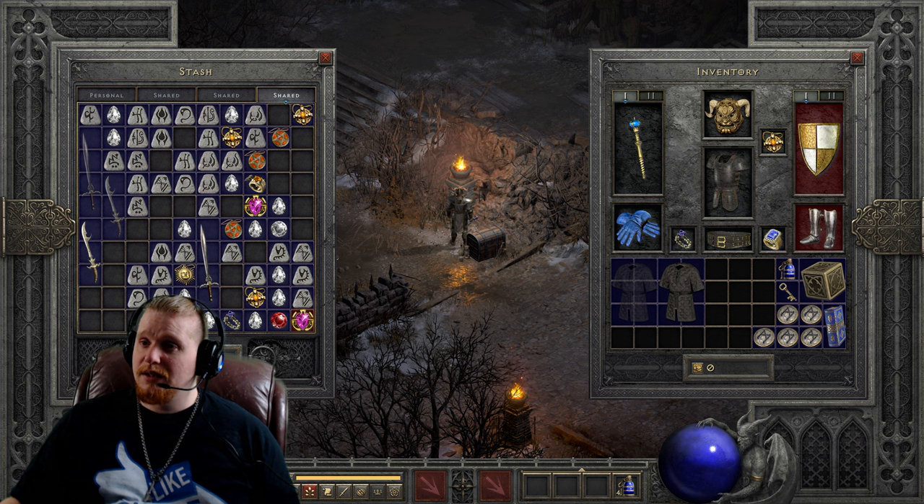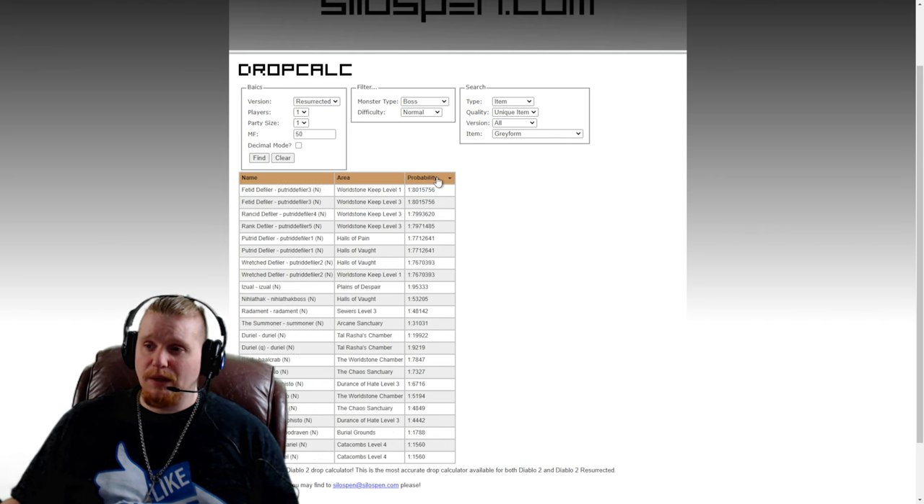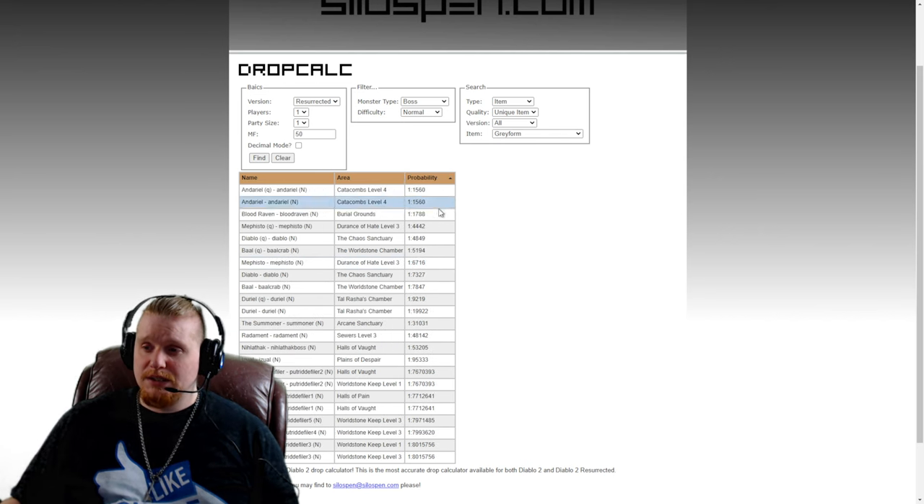Let's take a look at Silos Pen and get an idea of where we could potentially find this item and which monsters to kill. If you've never seen this item before, there's a very good chance you've been farming the wrong monsters, because this particular item doesn't really drop from a lot of monsters. So let's go over to Silos Pen.